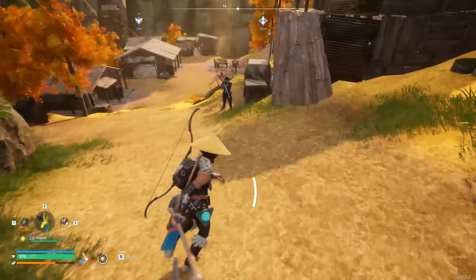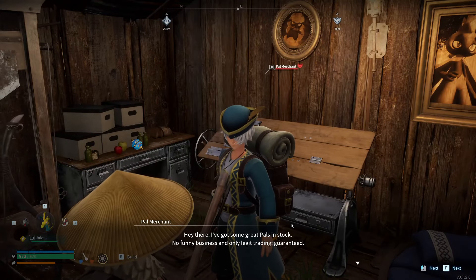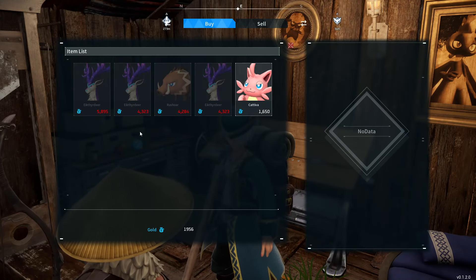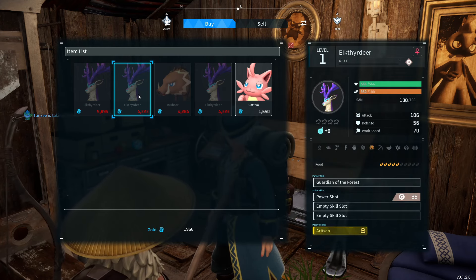Just climb up here and come right up — it's called Small Settlement. There's a fast travel point once you get here. There'll be a guard, an officer here — don't attack him, he will attack you. Come over to the Pal Merchant and he'll say he's got some great pals in stock. This will change every day, so make sure you keep an eye out.